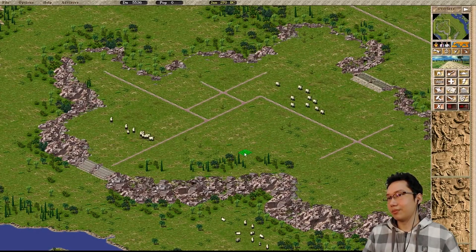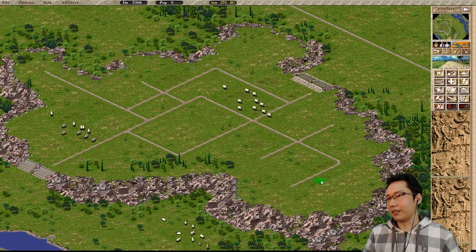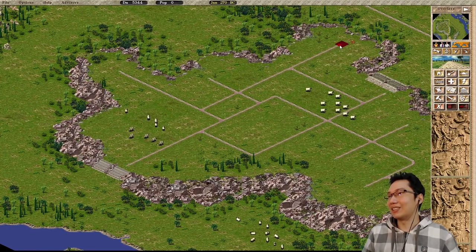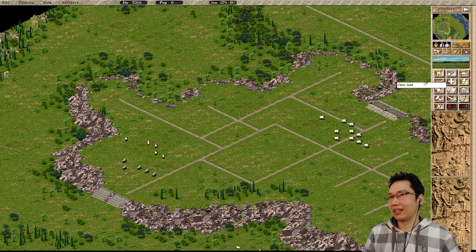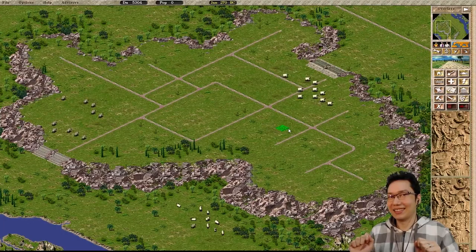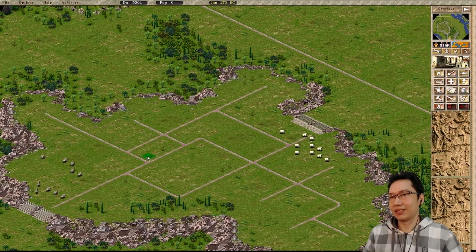This is going to be a challenge, but I'll figure it out. Have that line go there, this line hook up there, have this go like that — look at that, a realistic city block. I know some of you are screaming at how bad this is going to be, but I'm going to make it work. It's going to look great, it's going to look brilliant.